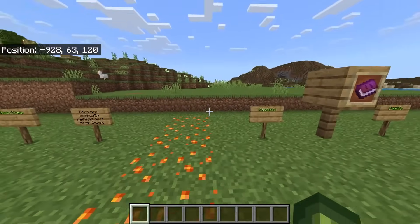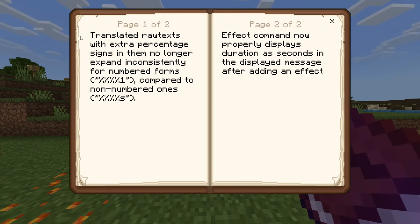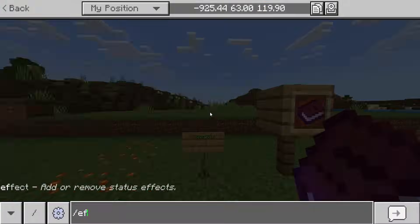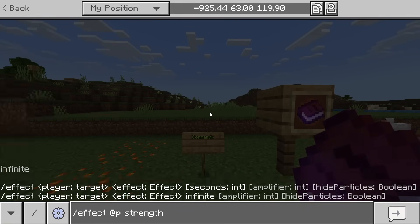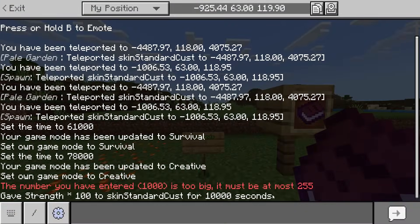Moving on to changes with commands. Translated raw text with extra percentage signs in them no longer expand inconsistently for numbered forms compared to non-numbered ones. Also, the effect command now properly displays duration as seconds in the displayed message after adding an effect. So if we did /effect @p strength and hit true, it will tell you how long in seconds.